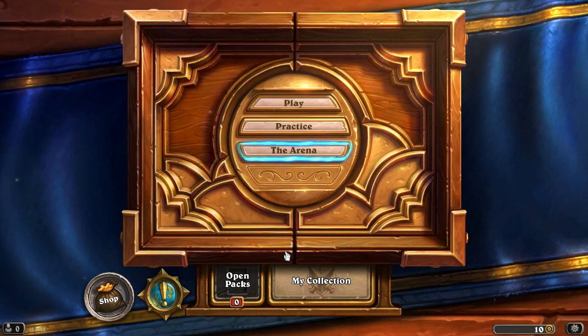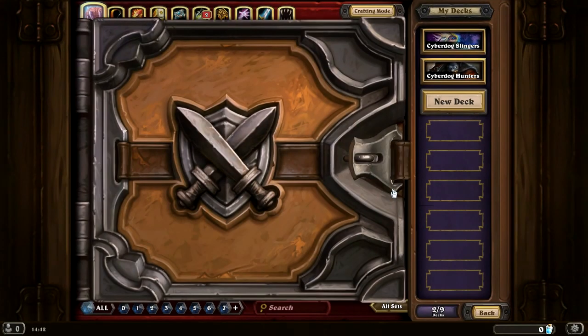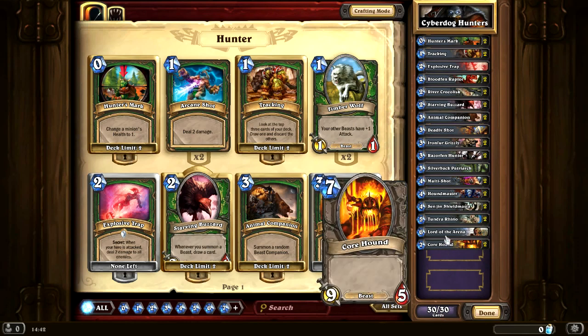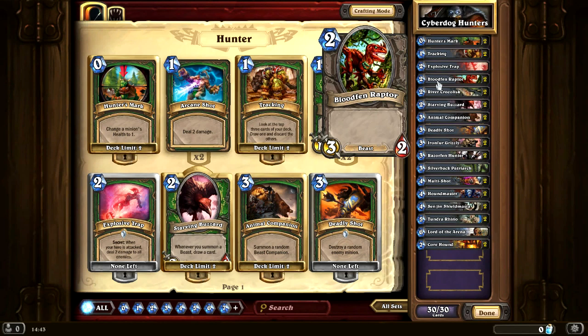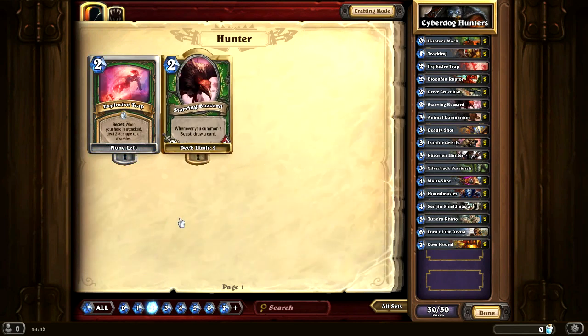Guys, this is going to be the final battle before we head into the arena in the next episode, so I am super excited about that. But I am even more excited about leveling up our hunter. Let's head over to our CyberDog Hunter's deck so I can show you a couple of changes I've made. Most notably, I have added Core Hounds and Tundra Rhinos into the deck so that we can get the most out of our beast synergies. I've also added Bloodfen Raptor into the deck, but I'm not entirely sold on adding both Bloodfen Raptors.